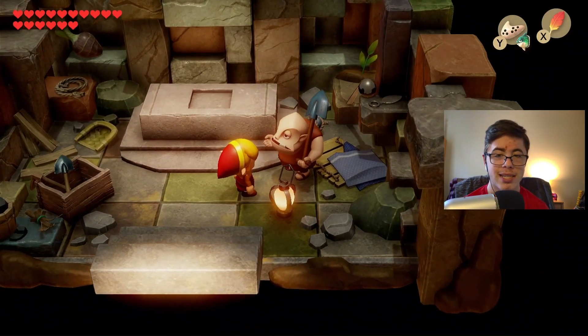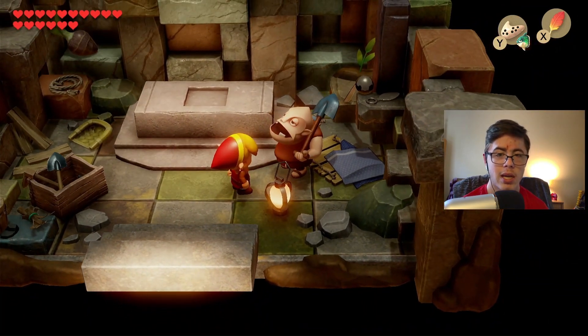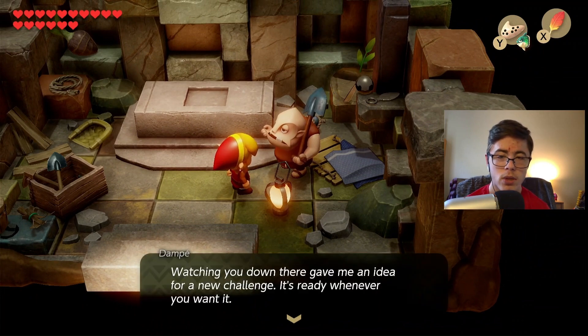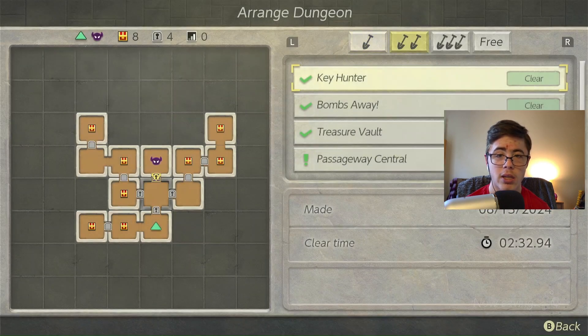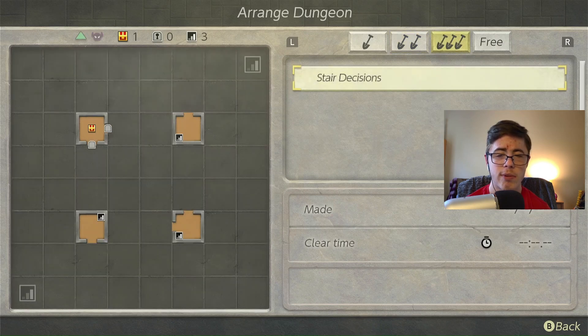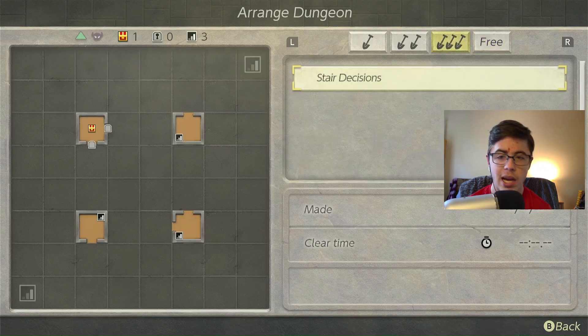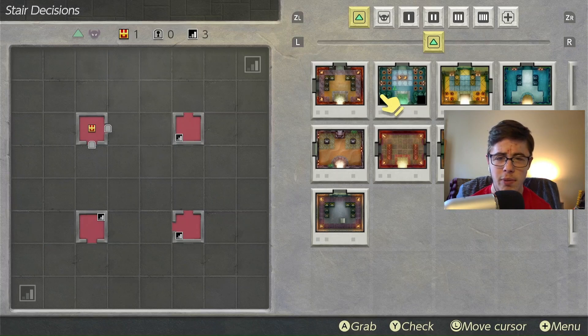Now let's see what is next. There we go — here's another chamber stone. So a new challenge — oh brother. It's going to be an additional level: passageway central. Oh brother. I kind of want to move on — just shovel three and do these ones. Once we do stair decisions we'll be able to move forward. These are also three slots, so you can make dungeons wherever you want. I wish there was online so you could share them — it would be really cool.